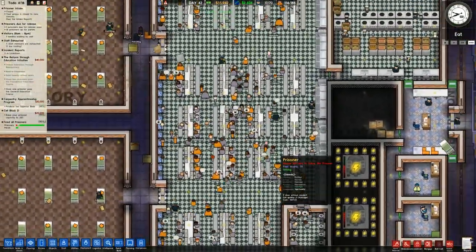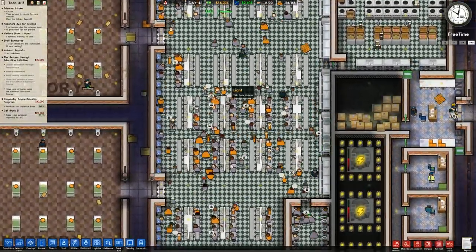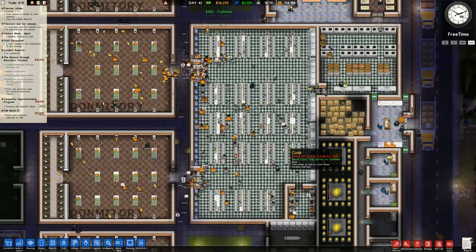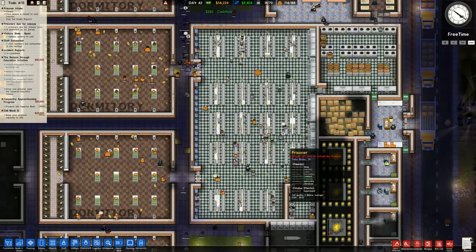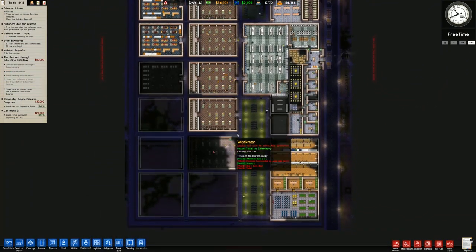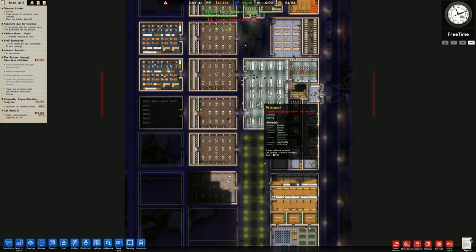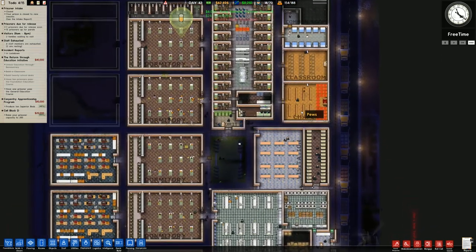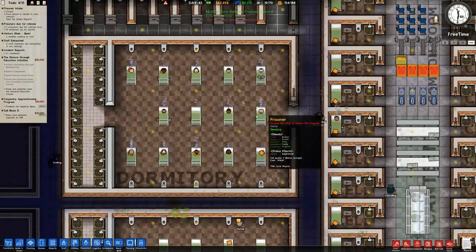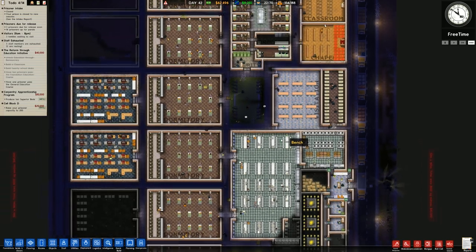The issue we may have is that this canteen is very full. People are getting fed though, so that's fine. It just depends on whether we can have another two dormitories - I think we'll just be on the money there. Anything bigger than this probably won't work. There's another overdose and a guard has taken them to where they need to go.